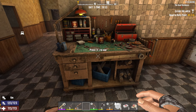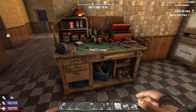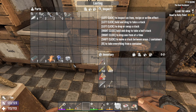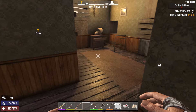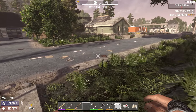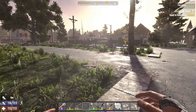I went ahead and finished building the workbench, placed it down. What I was doing was saving up all the parts needed for the bicycle chassis, but we're too leather short. So we need to go out and get some leather, and unfortunately there's none in this house.